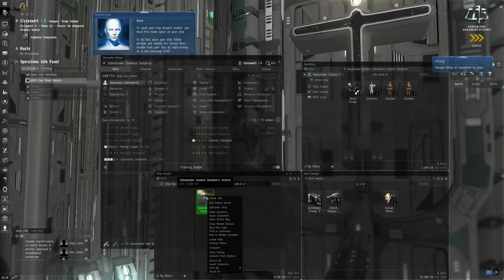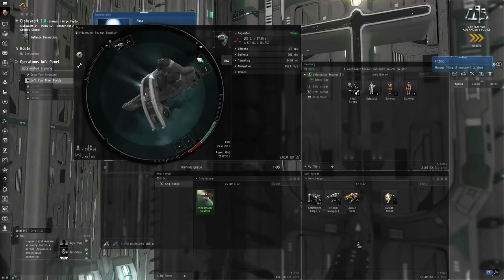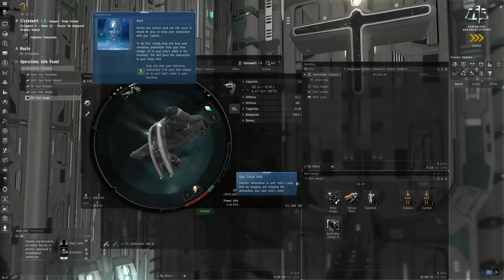Press Alt-F to open the fitting window. The tutorial wants you to remove one module and put on another, then load it with ammunition. I don't need all this cargo with me right now. Put the extra ammunition in the cargo hold because we might need it later. The tutorial then wants you to undock, but I'm going to suggest you first take a quick trip to the market window — specifically to buy a 1MN afterburner, because right now you have a civilian afterburner, which is pretty weak.